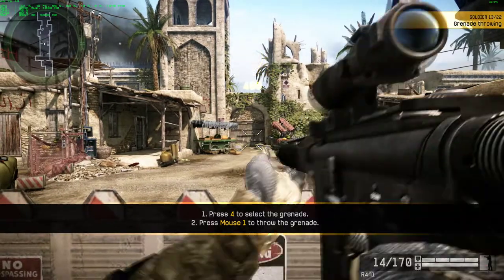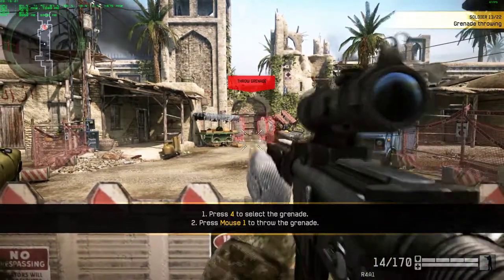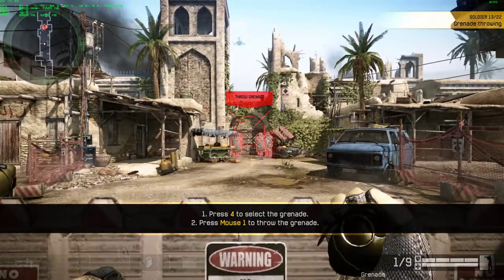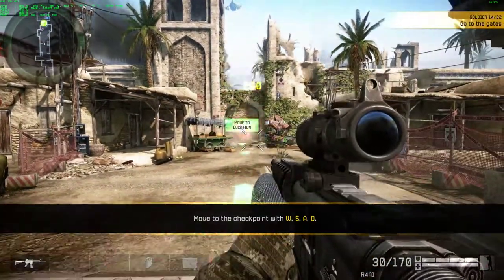Soldiers have grenades. A single grenade can hit several enemies at once. Throw a grenade and hit multiple targets. Proceed to the checkpoint indicator.